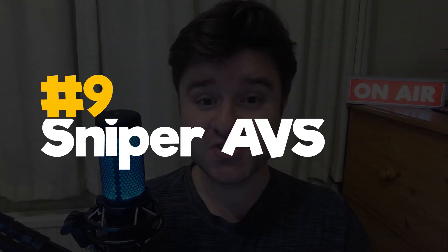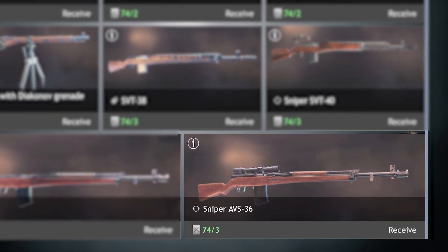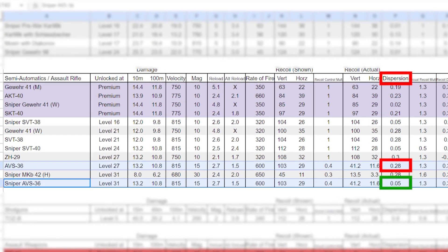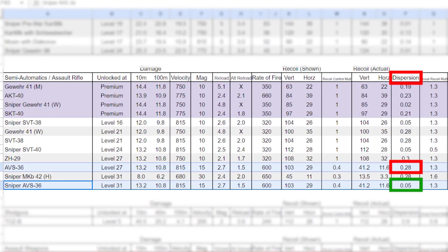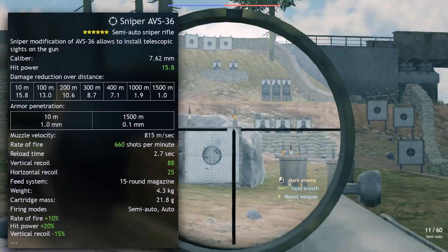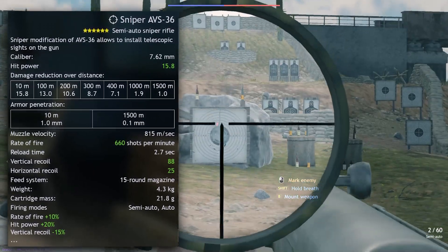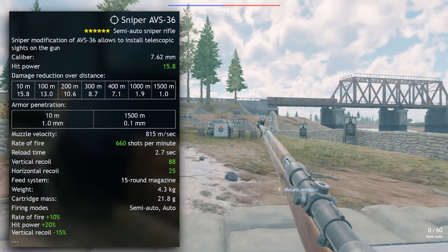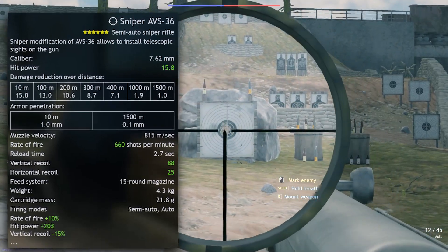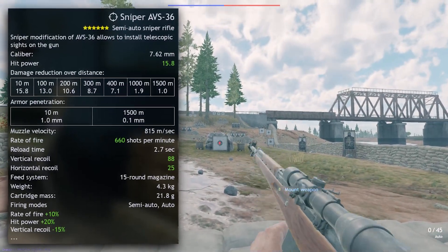In 9th place is the sniper version of the exact same weapon — which is exactly the same in every single way, apart from one thing: its minuscule shot dispersion of only 0.05, compared to the normal AVS's 0.28. And it's another one where you can remove the optical scope. The scope is good in itself, but if you do remove it, you get a normal AVS rifle just with better shot dispersion. You're probably noticing a theme here — basically any sniper equivalent of the same weapon is the exact same as the standard version, just with better shot dispersion, and a scope you may or may not be able to take off.